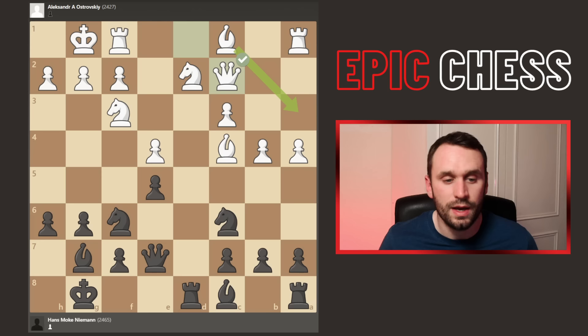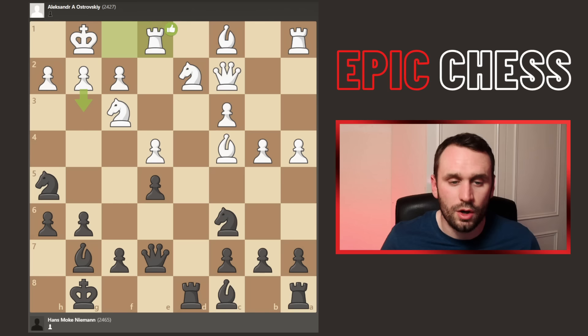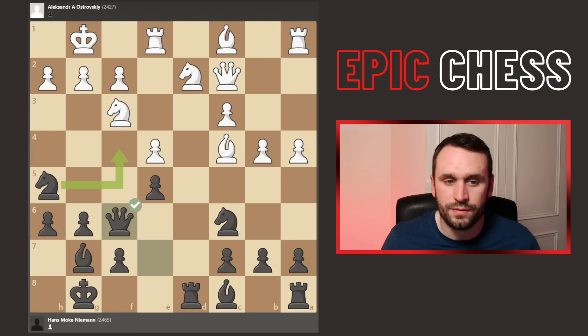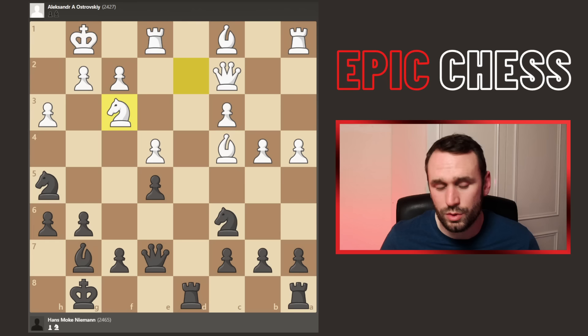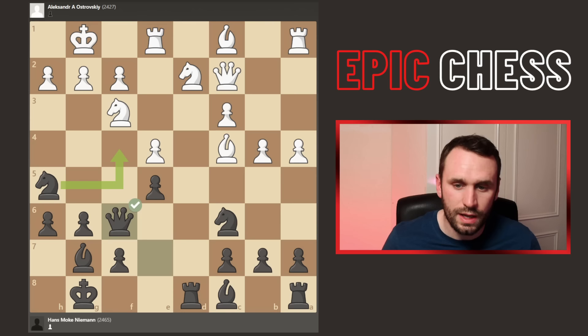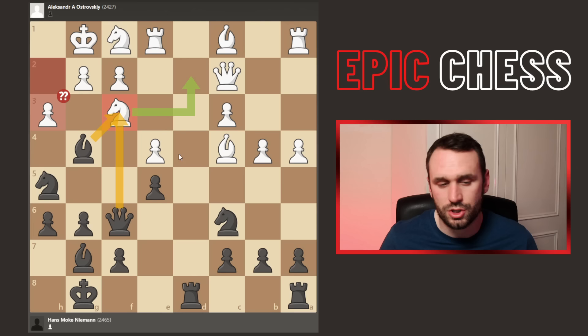Now knight h5 came, targeting this square. But it wastes the tempo with the queen because the queen soon comes to f6. Rook e1 now played — obviously develops the rook, but also frees the f1 square for this knight to pivot back. And once the knight moves, you open up the dark squared bishop as well. Now queen f6 — the move I was talking about. It's a kind of waiting move, because if you go bishop to g4 straight away, then h3 can come, the knight still covers, and you've either got to take, which is good for white, or retreat and waste a tempo. So queen f6, just a waiting move. Now the knight retreats back. And now Hans goes bishop to g4. Once that knight's gone, there's no h3 — obviously you can shatter the pawn structure, really good for black.